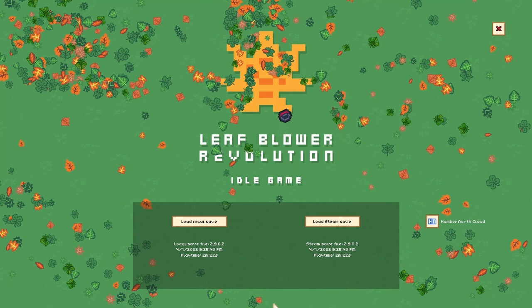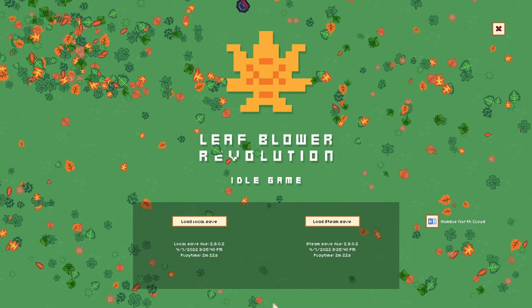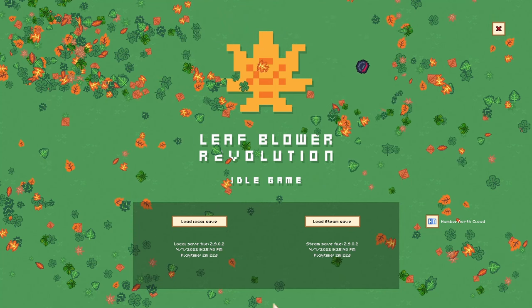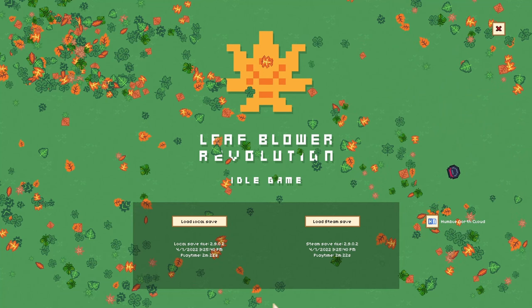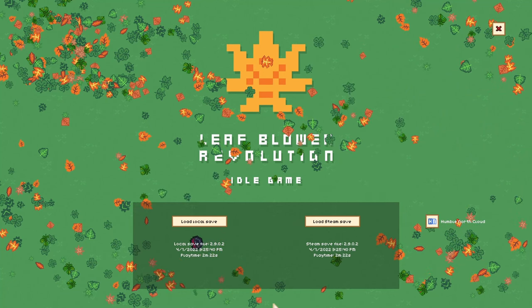There are actually two currencies in the game, and they're going to be in the upper right. The thing is that the font is a little bit small, so it's a little hard to make out. I hope that's not going to be a problem.